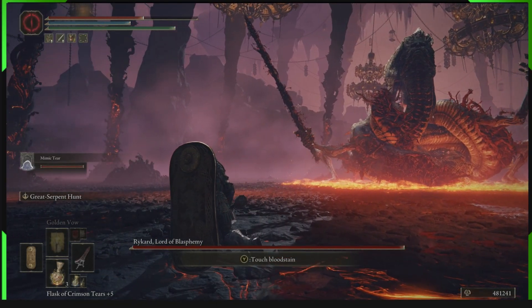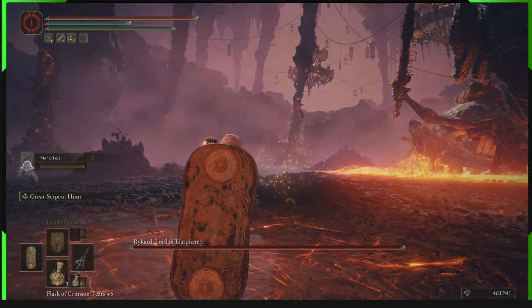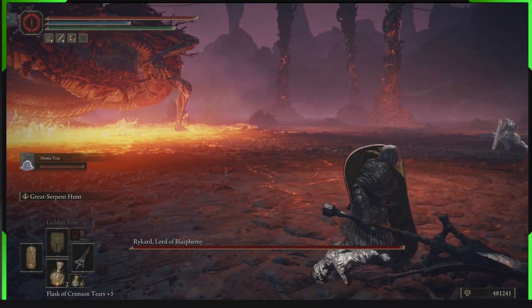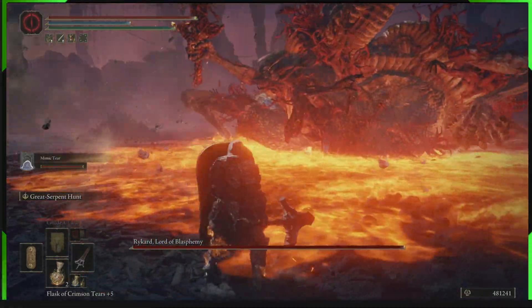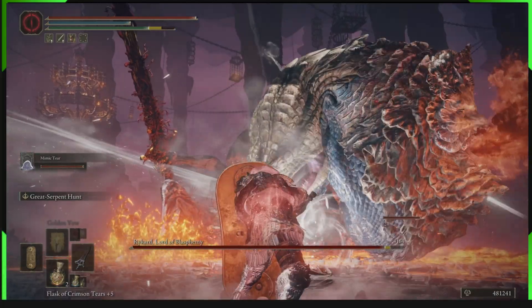Anyone can go and get the awesome Rykard weapons — the badass sword and the awesome explosive spell. Both are epic level and worth getting, so go and get them now.